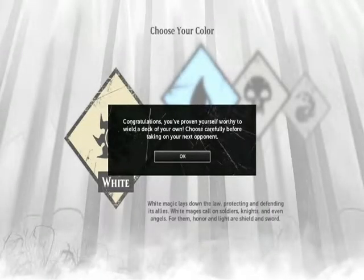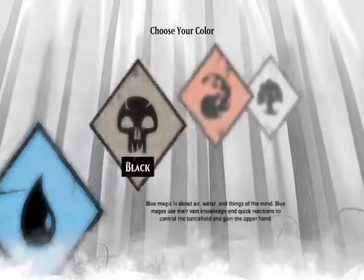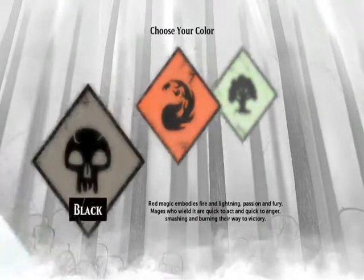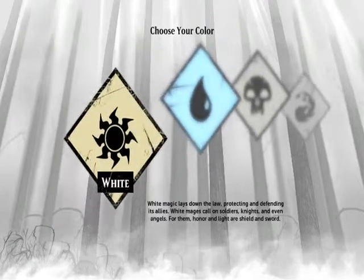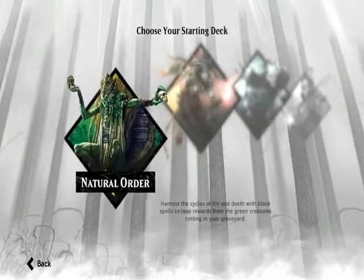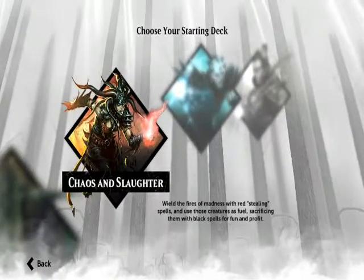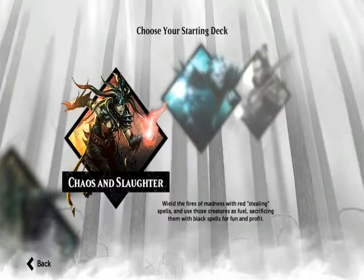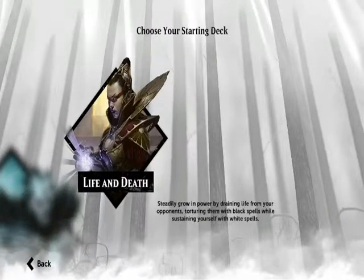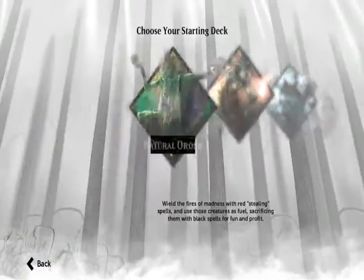Okay, this is interesting. Choose your color: white, blue, black, red, green. The only thing I know is that Hannibal said don't go with green or black at the start or you lose. I'm going to go with black and red if I can, because personally my first deck ever was red-black. Wield the fires of madness with red, stealing spells and using those creatures as fuel — that's interesting. We're going with chaos and slaughter. I'll see you next time — this is going to be good.